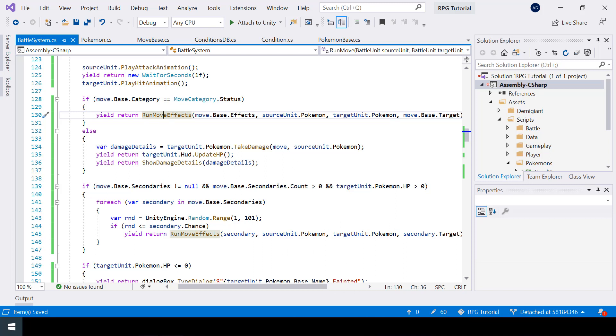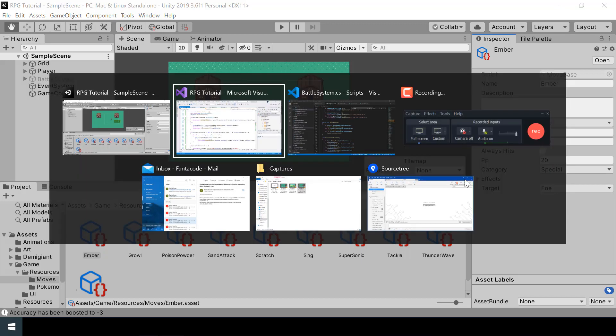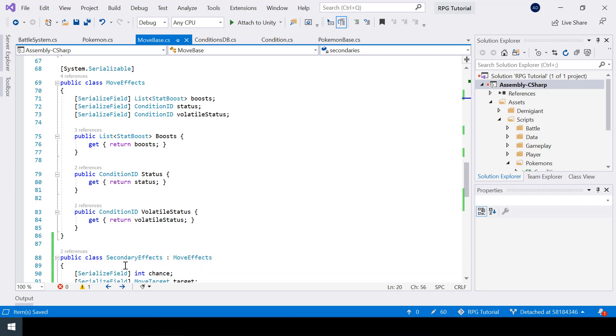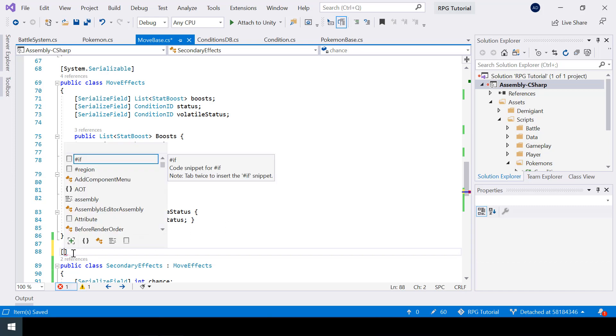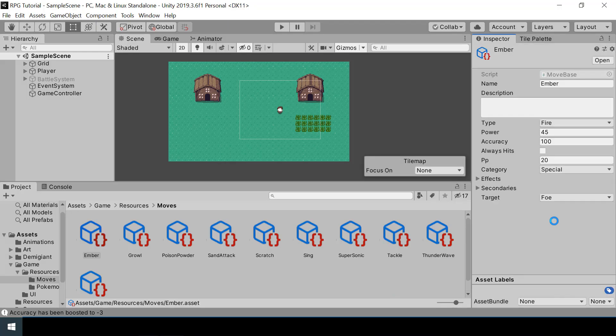Now let's test secondary effects. I'll add a secondary effect to Ember in the inspector. We can now see the Secondaries field — I needed to add System.Serializable on top of the SecondaryEffects class for it to show. I'll set Ember's secondary effect status to Burn with a chance of 10, but I'll change it to 50 for now since 10% would be hard to test.